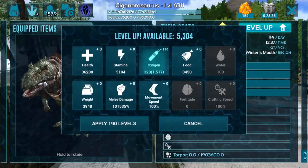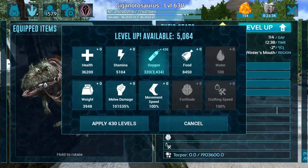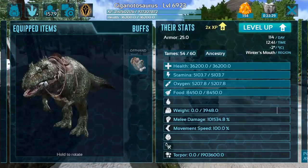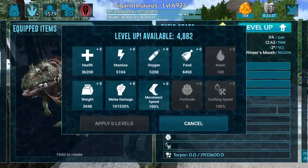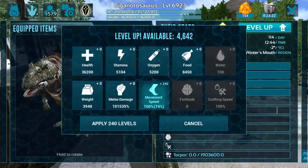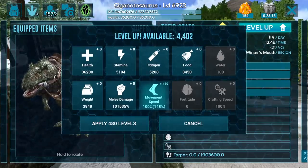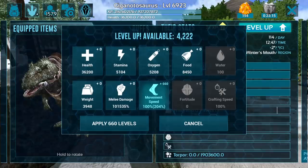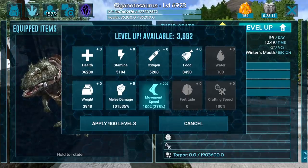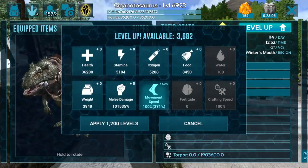These guys are not really meant to be taken into the ocean, but I do kind of want to take him into the ocean, so we're going to give him about 5k oxygen as well. Then I'm actually going to up his movement speed — gigas aren't super slow but they're also not super fast, so something around 500 movement speed should be more than enough. Let's go ahead and pump these points in and then we'll take a look around and see what else we can find.